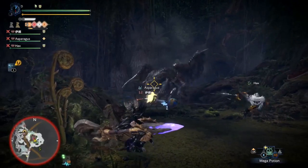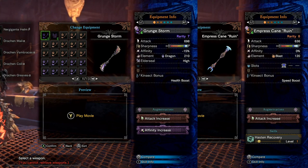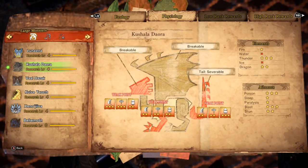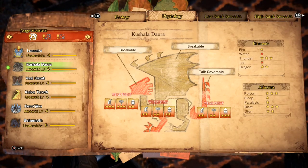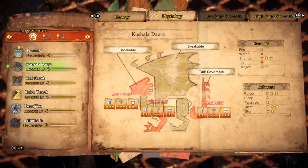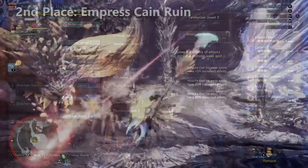Now for the two strongest raw damage insect glaives, in third and second place: the Devil Joe insect glaive called Grunge Storm, and Lunastra's Empress Ruin insect glaive. If you're stuck choosing between these two, check the monster's hit zone values for weakness to blast or dragon. When a monster has a high weakness to dragon, choose Grunge Storm. When it has a medium-to-high weakness to blast, go with Empress Ruin. Don't underestimate blast damage — even if Grunge Storm does more damage per hit, triggering a blast three times throughout the fight will catch Empress Ruin right up to it.